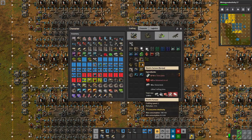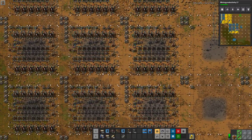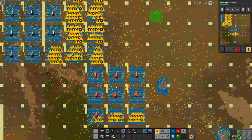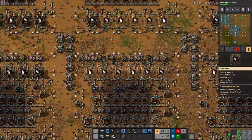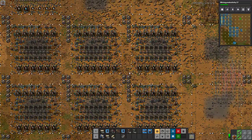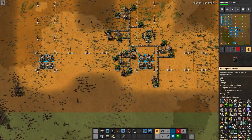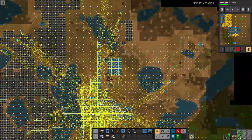Electric furnaces are lacking most because they are lacking red circuits, because that's plastic — so everything is tied into the oil at the moment in terms of what's holding back our base. All of this is constructed or close to at least — needs a few more chemical plants. These up here are missing a bit as well but they are slowly getting filled and getting things flown in.